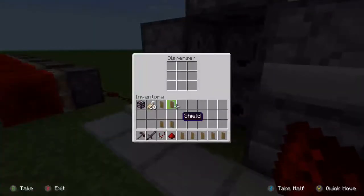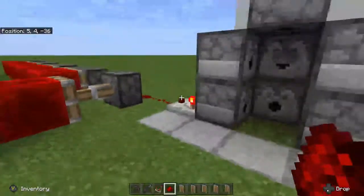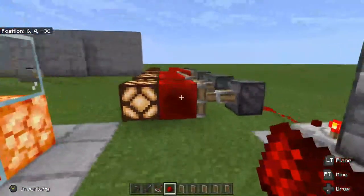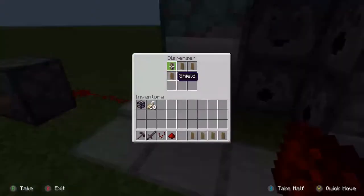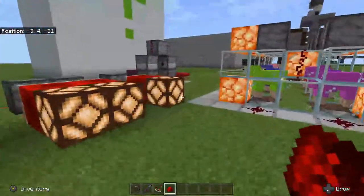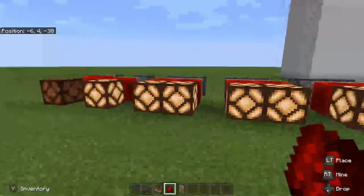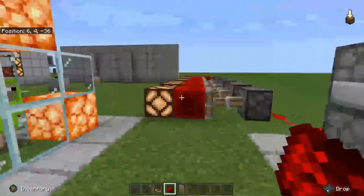If we add in one shield, it provides enough power to push one piston and light one lamp. Add a second shield and a second lamp lights. Three, four, five — I'll throw in the rest so you can see that when full, all nine lamps light up. Conversely, if you take one out, the last redstone lamp turns off, meaning you are down to eight left in the dispenser.